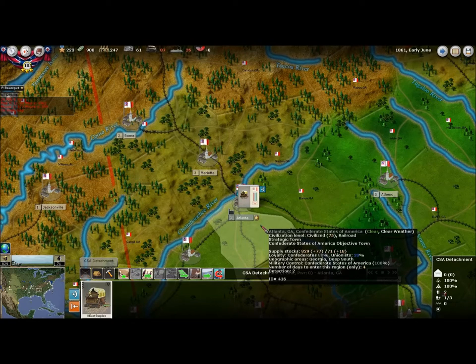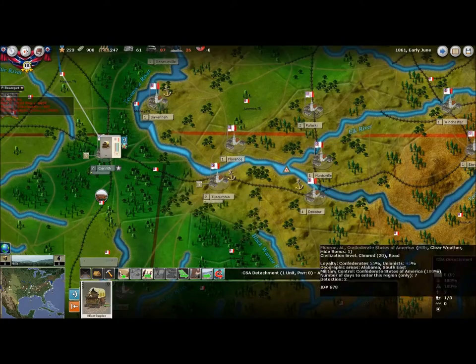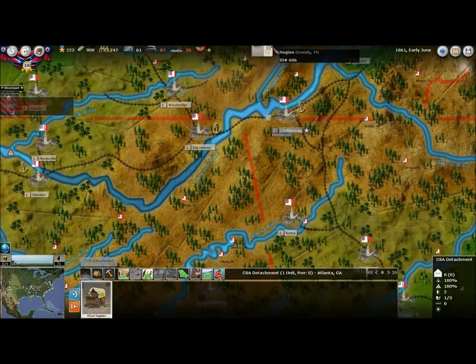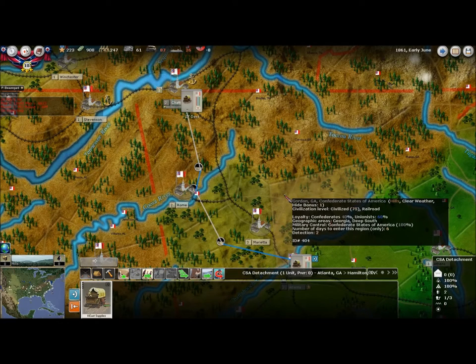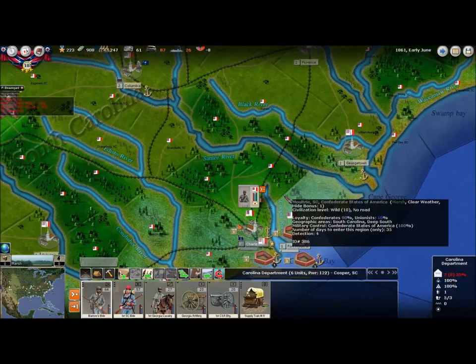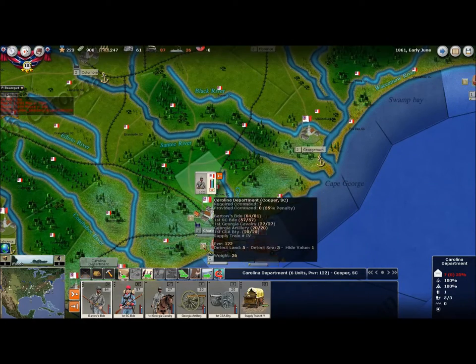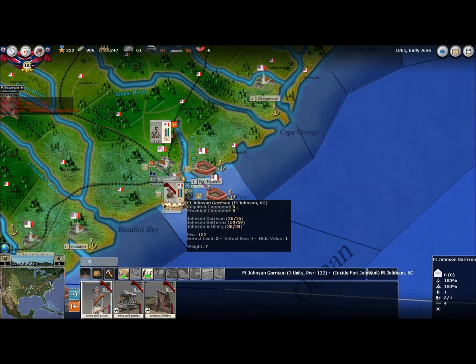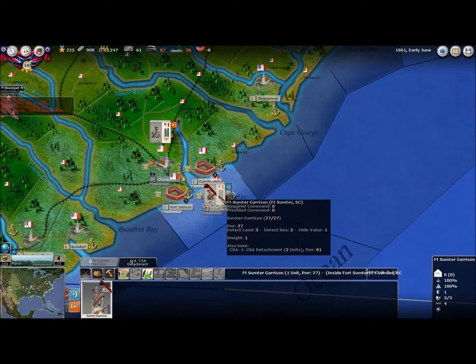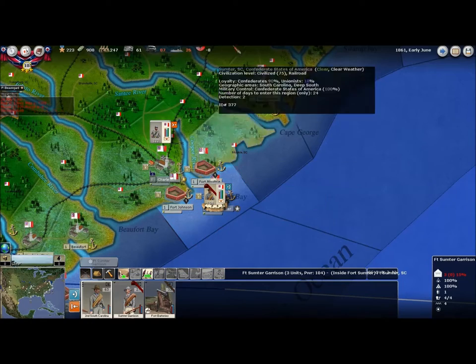Supply train in Atlanta — where do I want them to move? They're a little bit closer to the Western Theater so I'll just have them move up that direction. I decided I wasn't going to leave any more of the Carolina Department down here for garrison. We've got a couple of regiments and a battery there, two batteries and a regiment in each of the forts, and two regiments and a battery in Sumter — I think that should be enough for now.